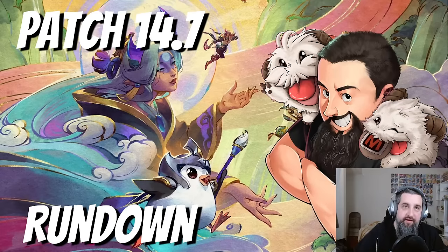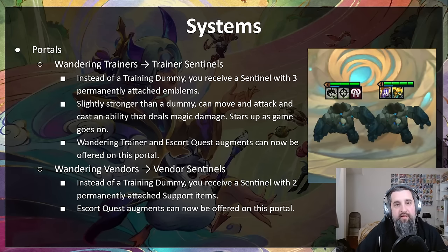Hey everybody, Riot Mort here. We are here with the first patch of Inkborn Fables — patch 14.7 rundown. We had a pretty good launch, we're pretty happy with the state of things, but the set's definitely not perfect. There are definitely things we can change, and so it's going to be a pretty big patch — a lot of small system changes. Let's just jump right in.